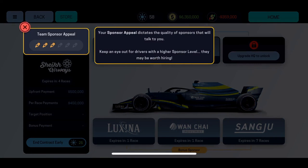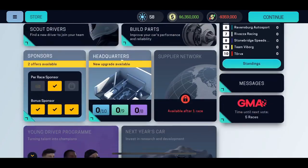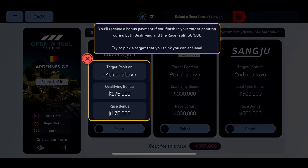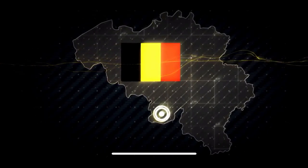Your sponsor appeal dictates the quality of sponsors that will approach you — the higher the appeal, the more sponsors you'll attract. Going back to home — it's a really cool game with a lot happening. The race cost is 359,000. I'll pick a sponsor with a bonus payment for finishing in a target position. Let's race! This game is pretty detailed — lots happening here.